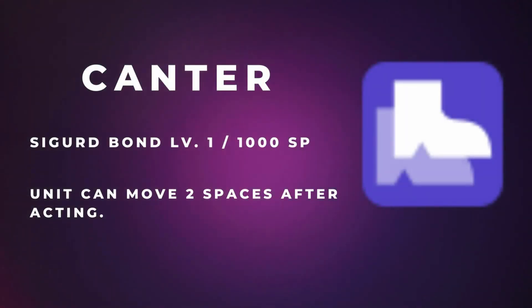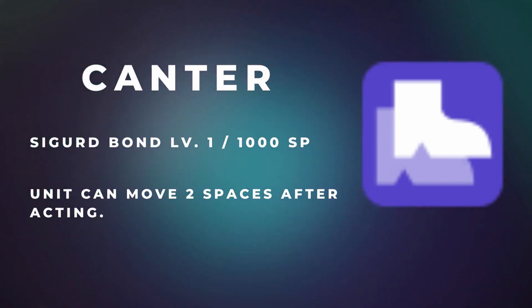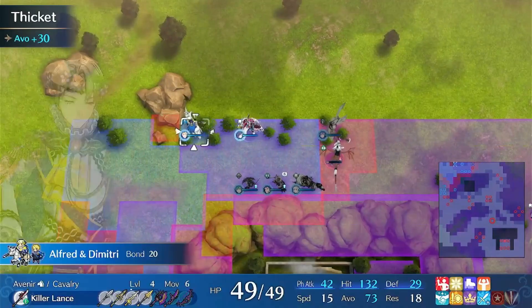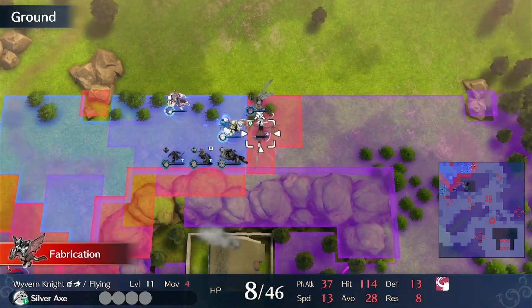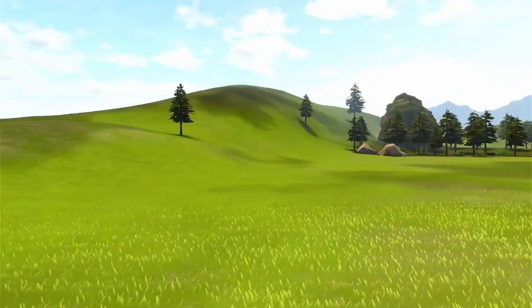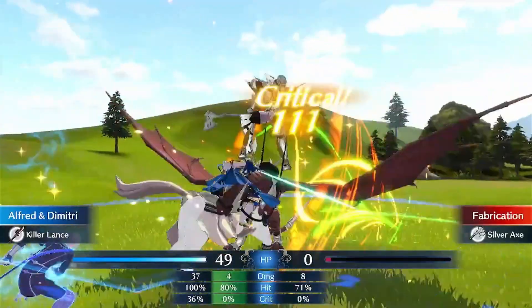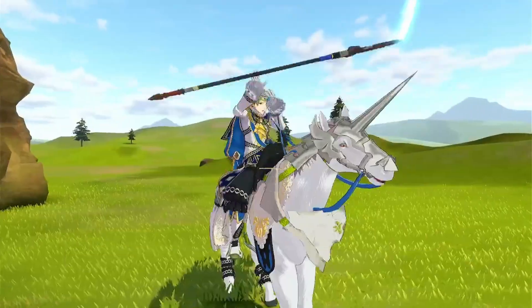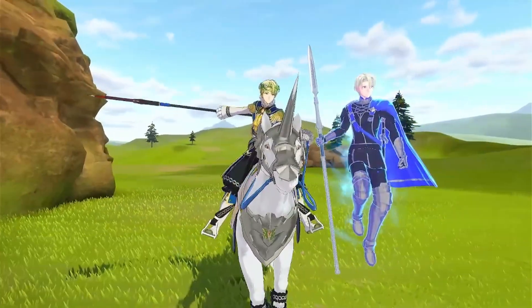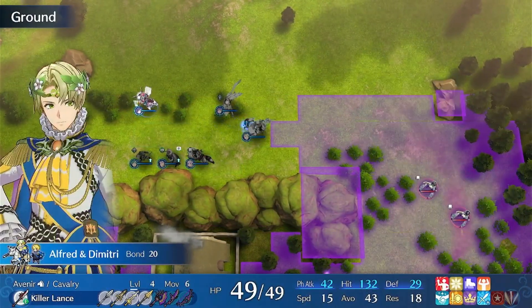Sigurd's Canter is on this list because it provides amazing mobility and is accessible right away at bond level 1. Although 1,000 SP for Canter is relatively steep given that the ancient well unlocks in chapter 7, make sure to inherit it on units you plan to play throughout the majority of the game. I put Canter on Alear before chapter 10 and the extra two spaces of movement after combat was very helpful for setting up the next attack phase.